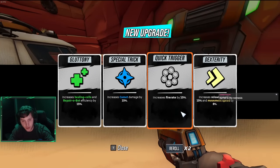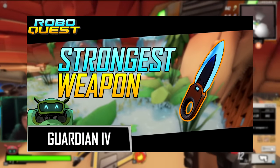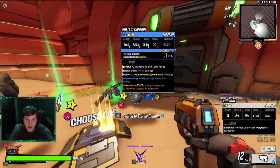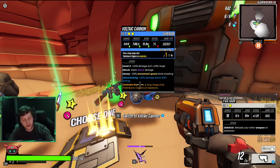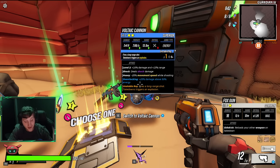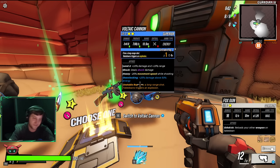Hey there! Today we're doing a run with the Elementalist to show off how strong he can really be. Recently, we uploaded a video on the Kunai that was entirely based in objectivity and not at all in opinions. I stated in that video that Elementalist felt a bit weak to me. Immediately after my Kunai run, I tried to disprove that statement, and this is what I cooked up. Enjoy.